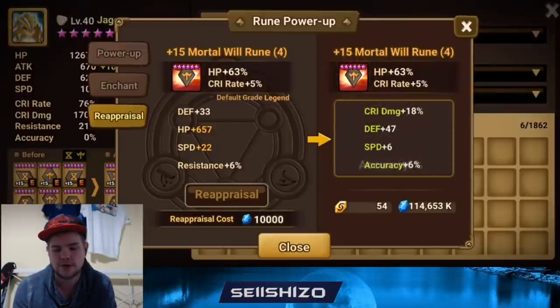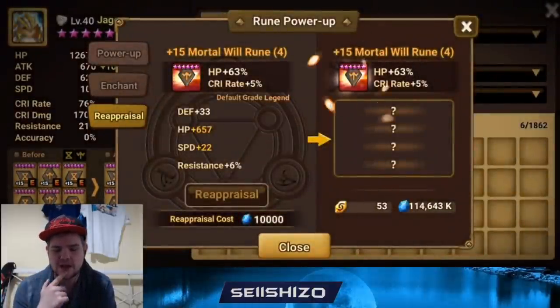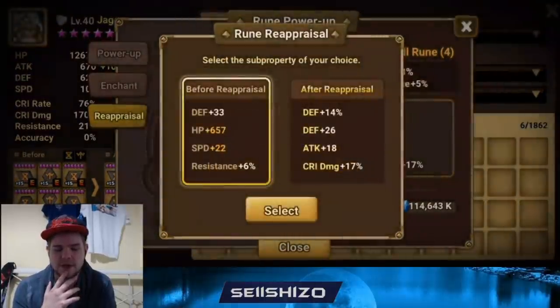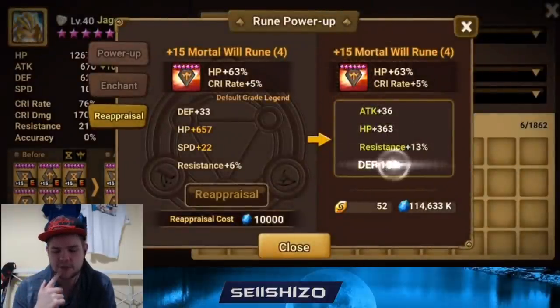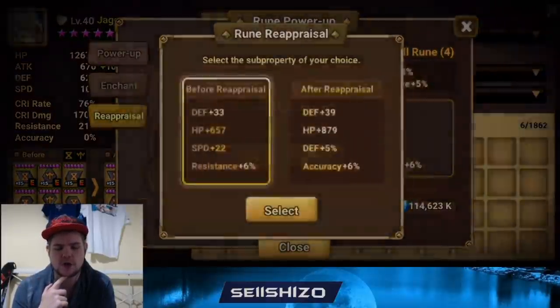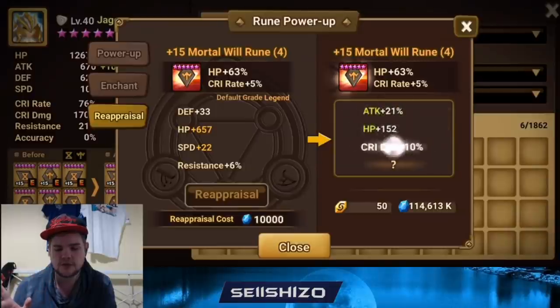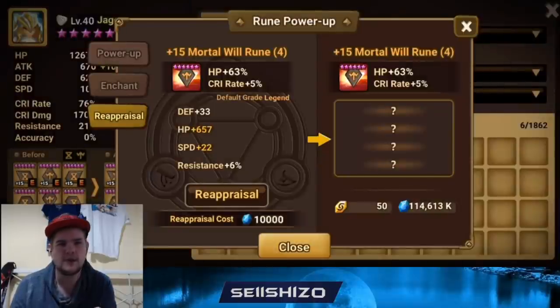I can keep the left one if the re-up isn't good. For slot 4 and 6 you kind of want to speed chase, but you also want decent substats or a way higher speed. I'm not going to throw too many into these — just two more. This rune is cursed — do not touch this rune ever again after this re-up. That's not what we want at all.